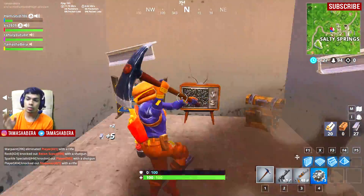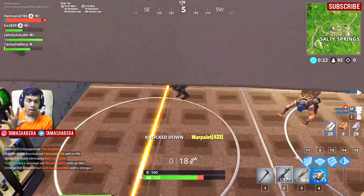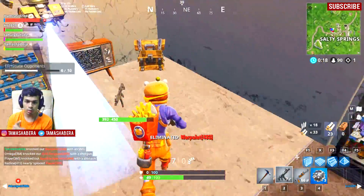For the week 9 secret banner, you need to go to the bridge near Shifty Shafts and Greasy Grove. Go over there and you'll be able to collect the secret banner for yourself. That's one of the season exclusives as well, so go ahead and collect it.